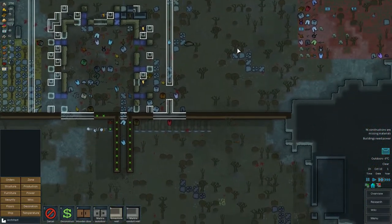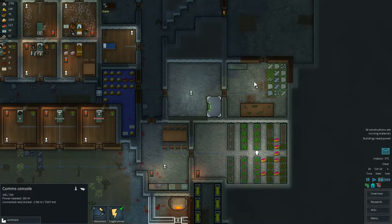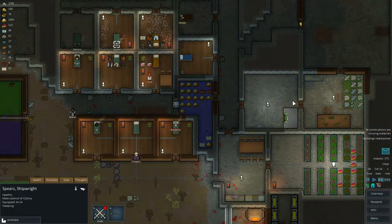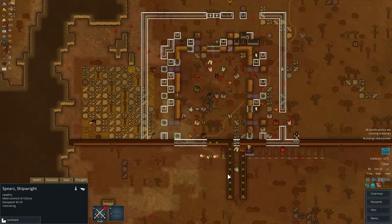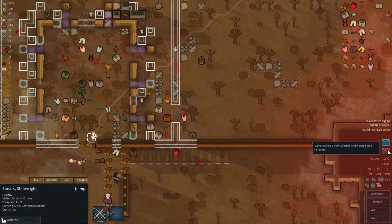And yeah, we're building our kill box. We're lacking a lot of materials right now, but hopefully it's not gonna be like this always. Spears should be working some more on these granite blocks, but he's now trying to bury all the bodies, so it's probably a more reasonable task for now.